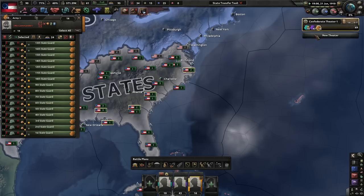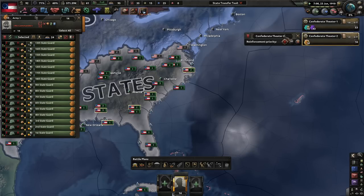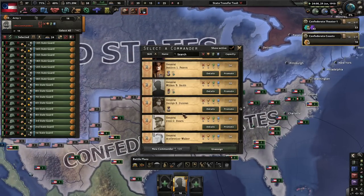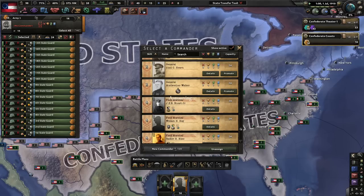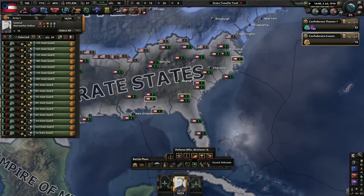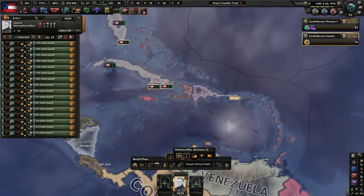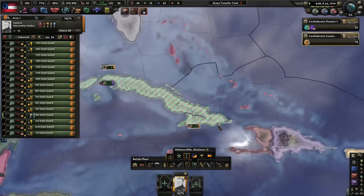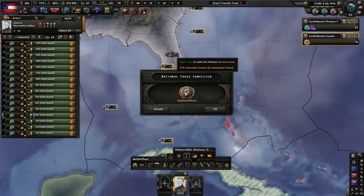Let's grab some state guards and throw them on the coast - that'll be nice. Confederate coast. Meriwether Walker - sure, he's pretty good in defense, so that's pretty good. My goal for this campaign would be to beat the United States. We also own Cuba - I didn't realize that, but yes, we own Cuba, which is a dream come true as some might say.